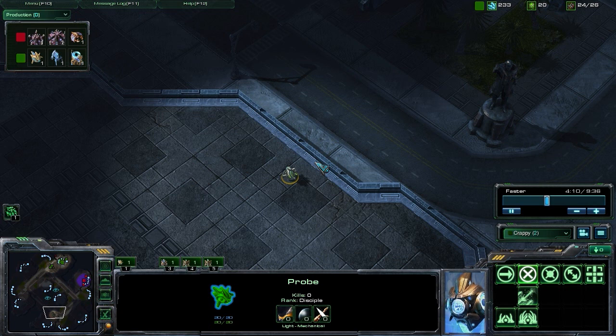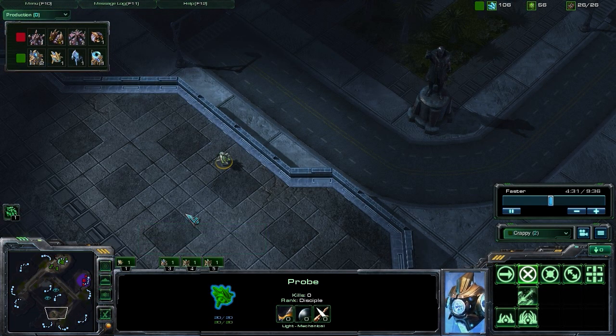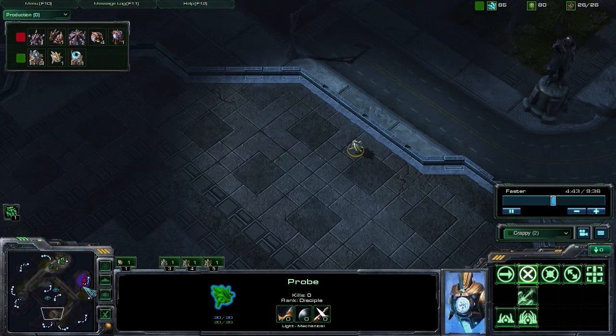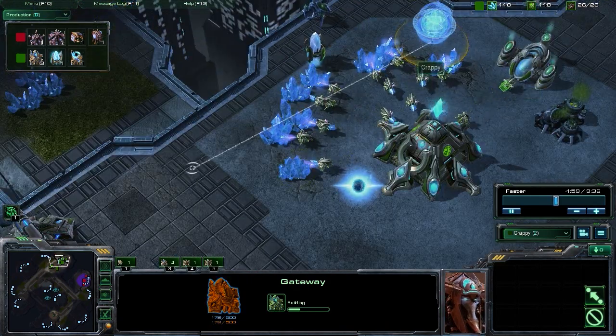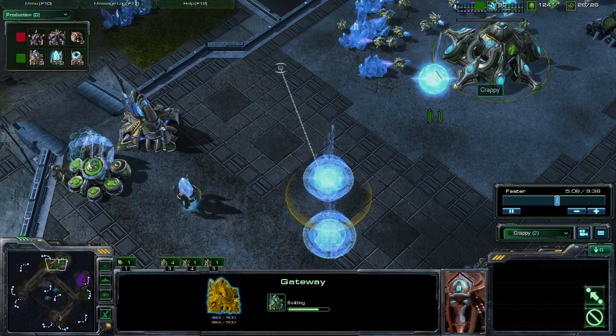We have our scouting probe out here and you may be wondering what it's doing — why hasn't it returned to our base? Basically, we're holding it back right now. In going for this four gate build, we are planning on dropping some proxy pylons near his base for when we push. Having this probe out here is going to allow us to do that without having to pull anything from our mineral line. We can just use this probe that we've already moved out. This is also going to allow us to push back in for some secondary scouting information to see if that fast expansion is indeed up. We've dropped our three additional gateways — two at 25 supply and one at 26 supply. As soon as the warp gate research is done, we're going to be able to get those warp gates converted almost immediately.